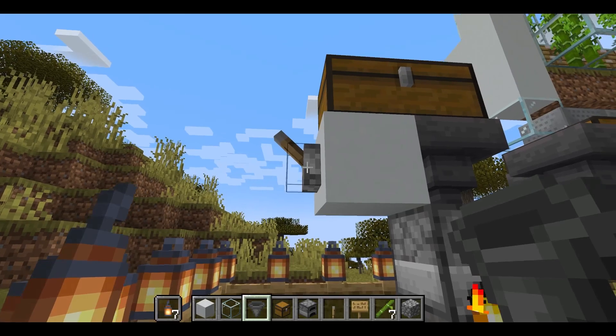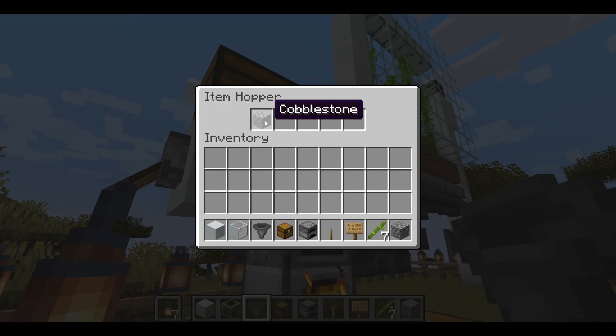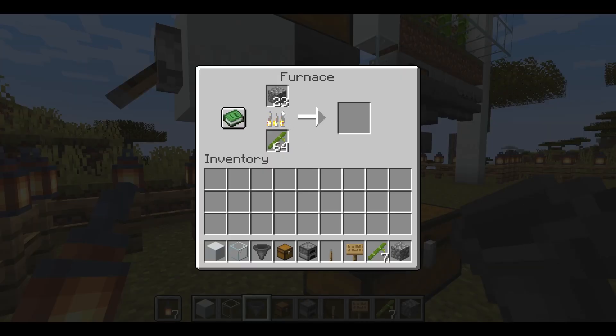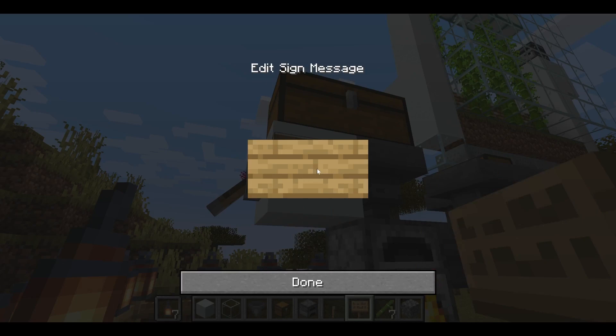If we want to stop that, all we have to do is turn off the lever, and then cobblestone will stop going into the hopper and the furnace. I like to put a sign on the top just to help me remember which way is on and which way is off.